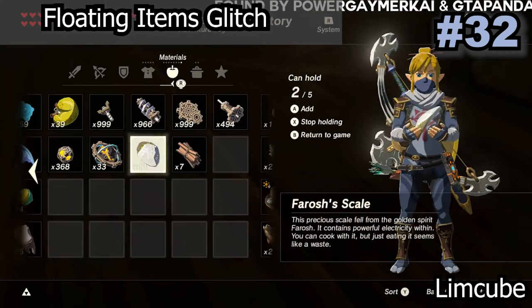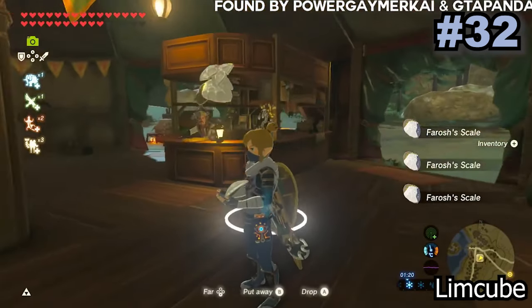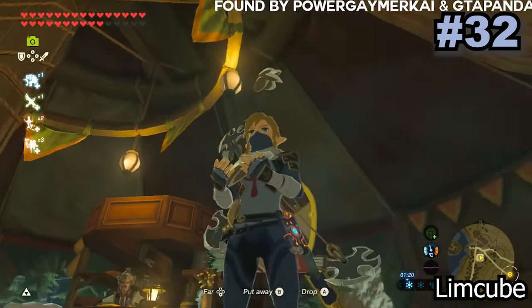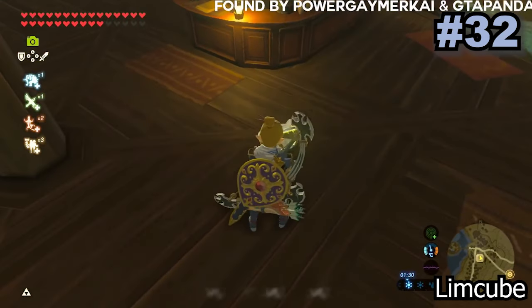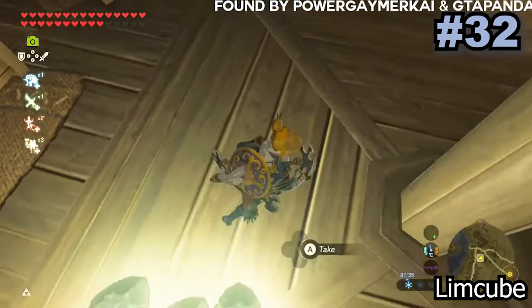By using the camera room you can make whatever items you want float up into the sky. This can be useful when combined with an item duplication glitch, because you can put a lot more items down — the floating items do not count towards the 10 items that can be on the floor at one time, meaning you can have tons of floating items out at once.